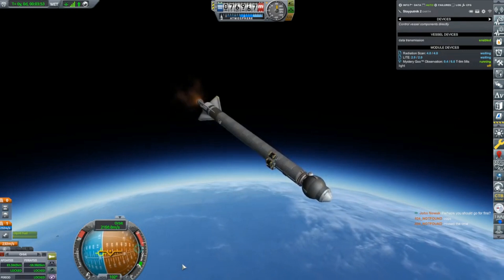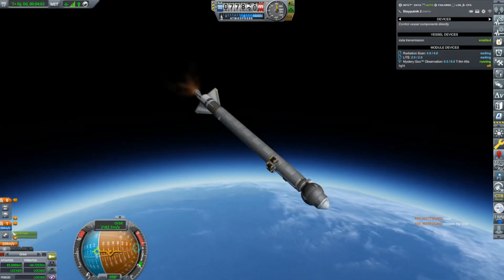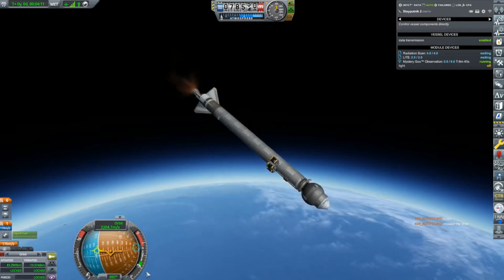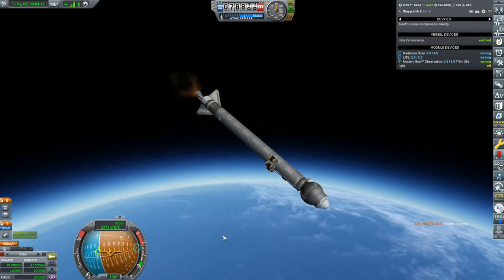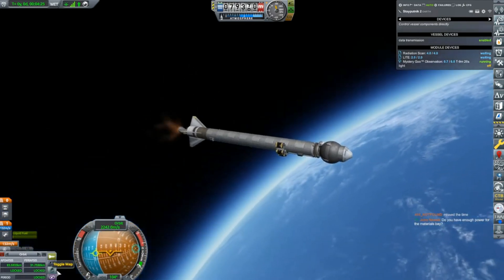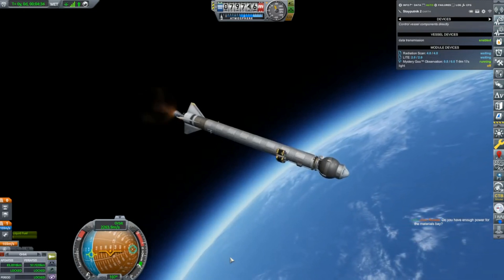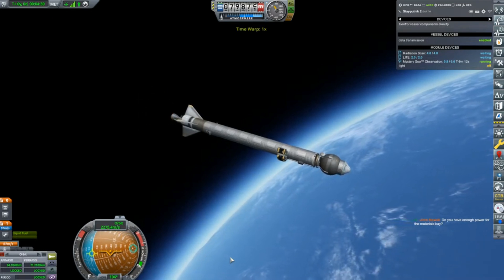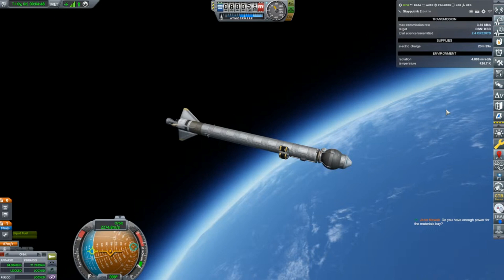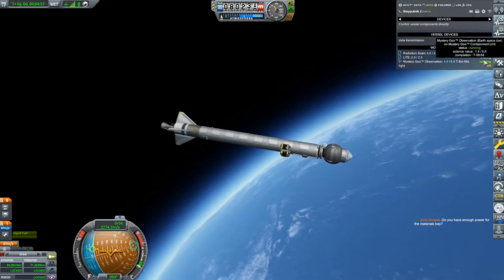I probably started that burn a little bit too early - I suppose that's better than the other way around. I'll keep the burn really low. If I cut throttle completely I'm just going to be spinning around and then burn more fuel getting it pointed back in the right direction. I'm just watching that periapsis - when it gets above 70 kilometers, I'm calling it. The light experiment is done. I could have started that burn a little later - I've got to make sure I leave enough fuel to get this back down. The mystery goo is running and taking up a fair amount of electricity - I've only got about 24 minutes left, but it should take about nine more minutes to run.